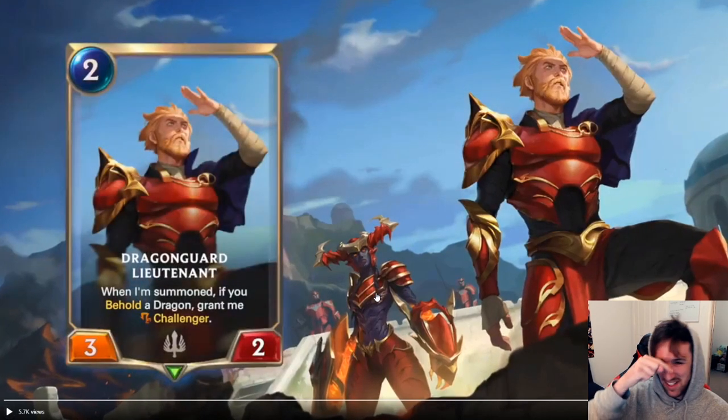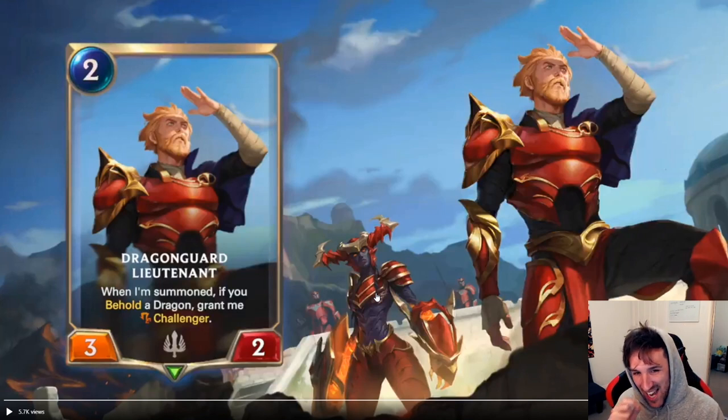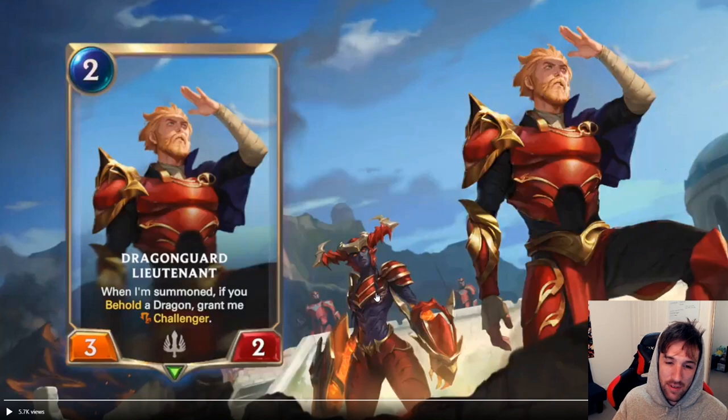There she is — Shyvana chilling in the background right there. Tomorrow we might see Shyvana. Dragon Guard Lieutenant — when I'm summoned, if you behold a dragon, that's a fantastic keyword. The way that interacts with building a dragon deck is good to see. Grants me Challenger. This is a very good card. If we have strong dragon decks, you'll definitely see yourself playing this. Absolutely brilliant card — two mana, two-three that can gain Challenger. That's a fantastic card.